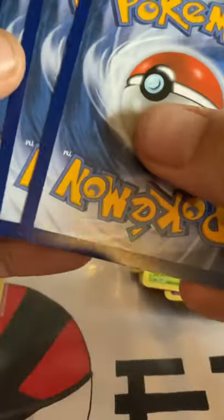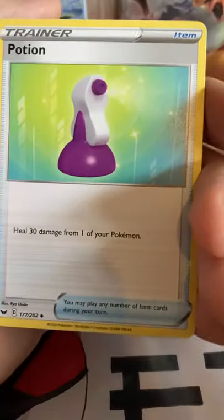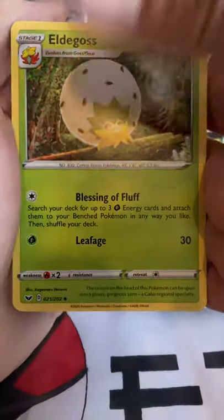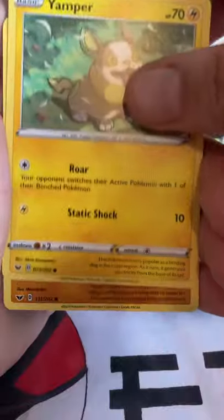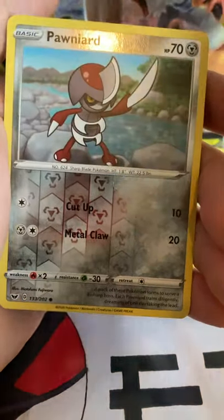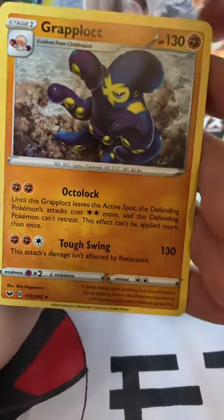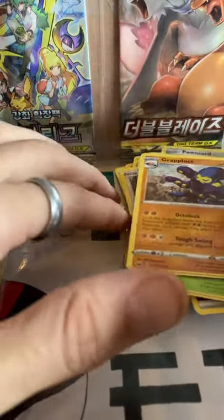Go full from the back again, give it a flip. First card is Fighting Energy followed by a Potion, Rhydon, Eldegoss, Sizzlipede, Yamper, Clobbopus, Cottonee, a Chewtle. The reverse is Pawnyard — very nice. And the last card from today is a regular rare Grapplock again. Not what we're looking for, but you get what you get.